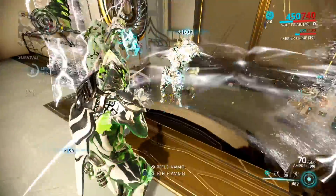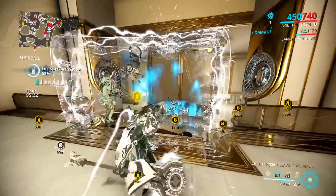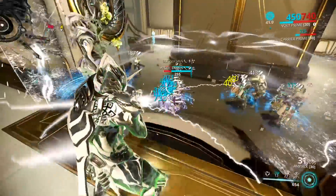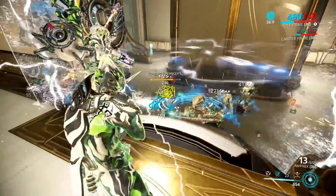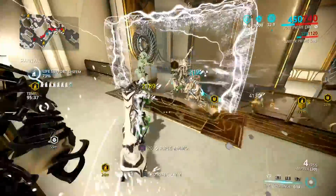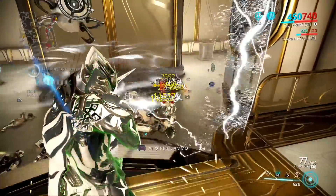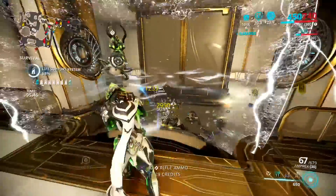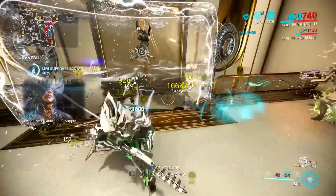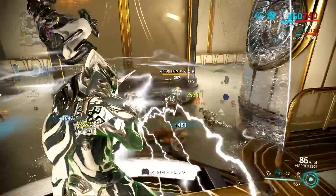I have a Sair Inspector, but the Sair Inspector has been missing shots — she's cross-eyed, she ain't shooting nothing. But it's fine — I just have it out there for distractions. With the Amprex, I'm also comboing the elemental combo of what I'm doing with my Zenistar. And then I'm using my 2 to speed up the Zenistar. Speed can actually buff the Zenistar's overall base damage by making it spin faster and apply more damage a lot quicker, which is what I'm doing to keep up with enemy scaling so I can keep killing faster and more efficiently.